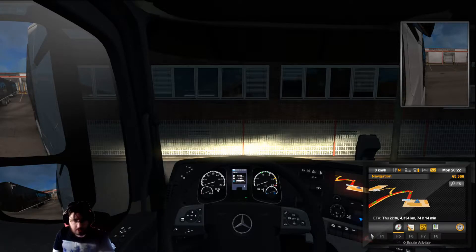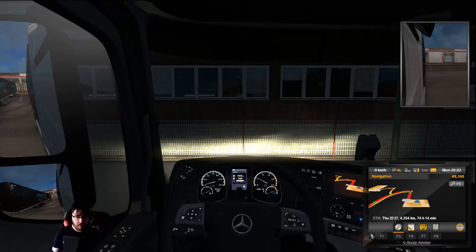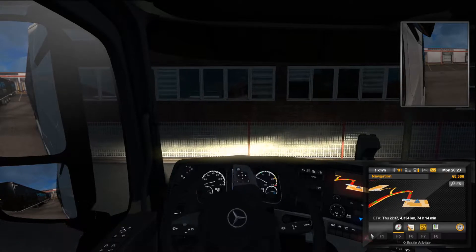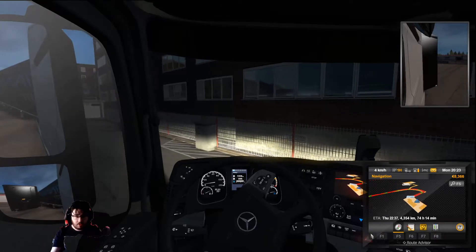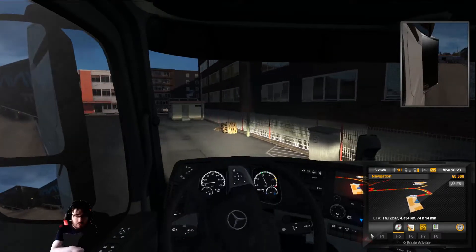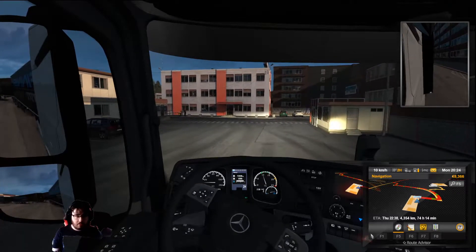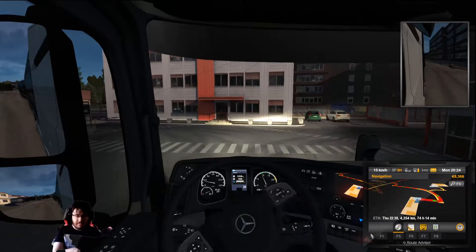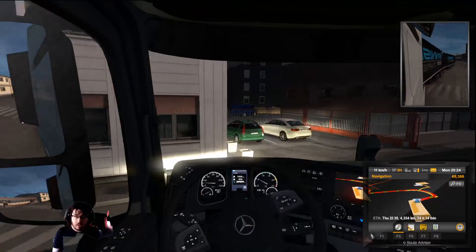Okay, here we go. We've got a twelve-speed gearbox. We've put it in high gear so it starts in second. I'll turn up the volume a little bit. We have to be careful getting out of here. This truck, I shift at about 1,500 RPM. Some trucks drive differently.